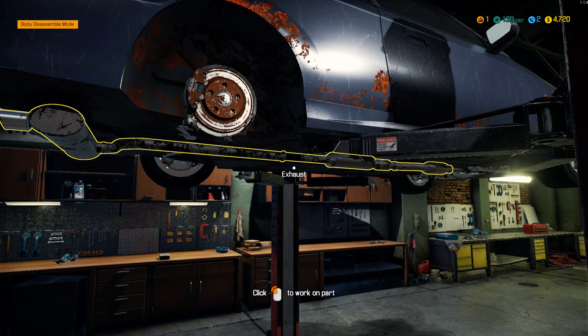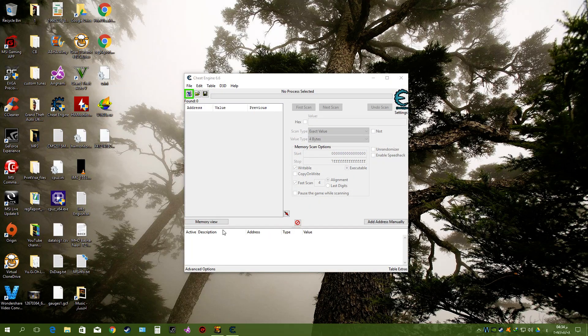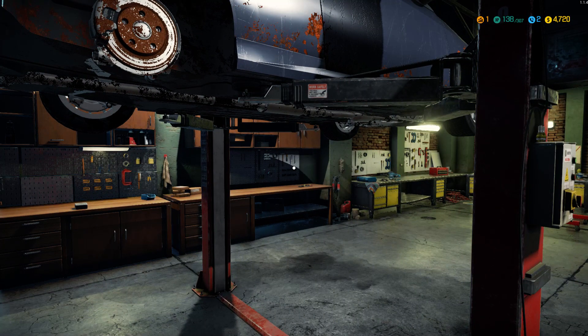I will go to the desktop now. Let's open Cheat Engine. As you see, this window will pop up and you press this button here. You have to type back in the program your cash amount — so we have $4,720.